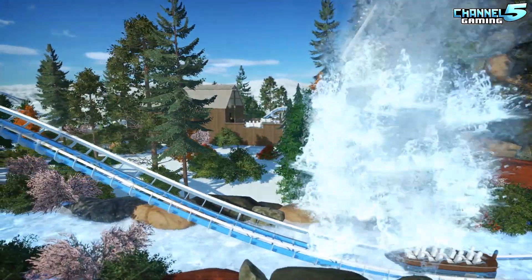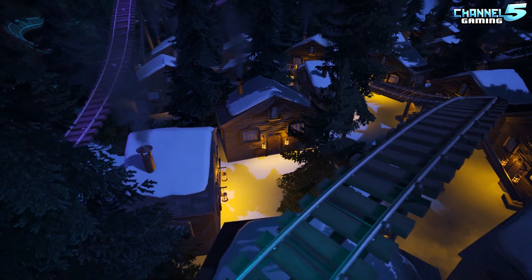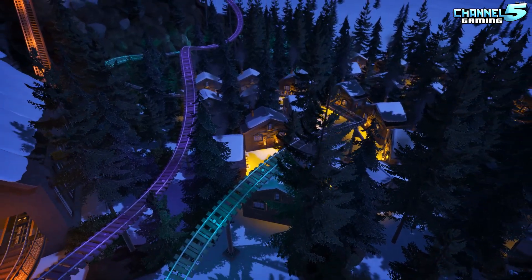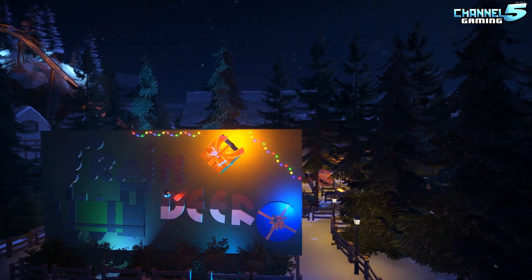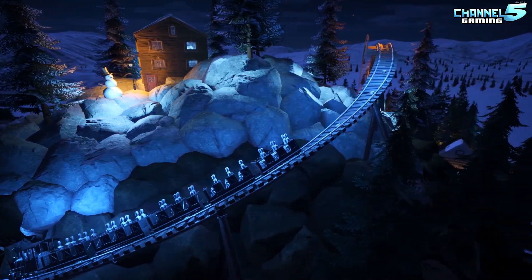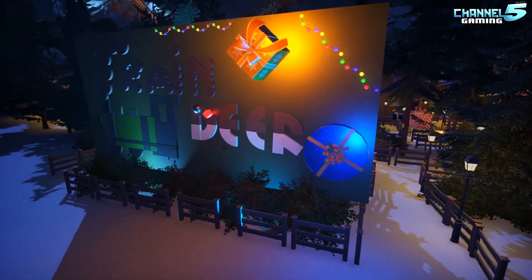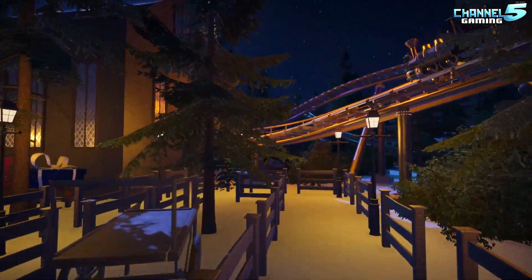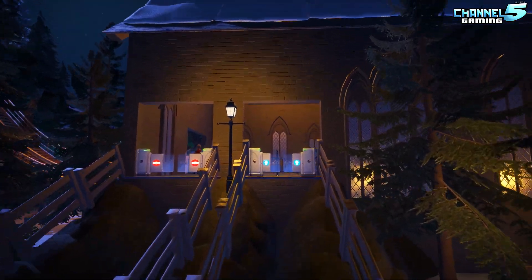The second coaster of the day is Traindeer by Creamy Duck. Here they say: it's Christmas time, so I made a Christmas mine train. Story: it's Christmas time, but Santa forgot to set his alarm. Will you help him deliver the presents? He said he will get a big reward. I once again want to thank the community for helping me along the journey of creating this. PS, ride at night. So that is what we will do - let's set the nighttime lighting. There we go. We've got the sign here. Traindeer. I like how everyone makes signs for these coasters. And let's hop into the queue - there are still presents scattered about everywhere and it's a long queue.